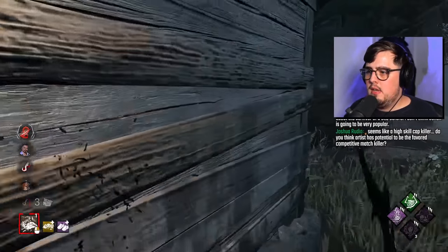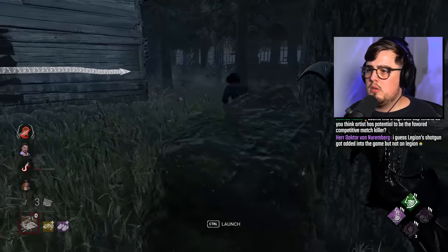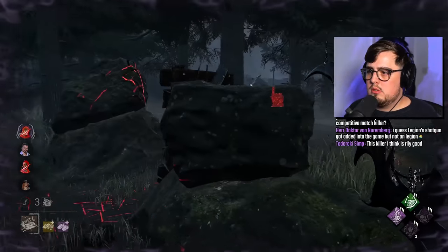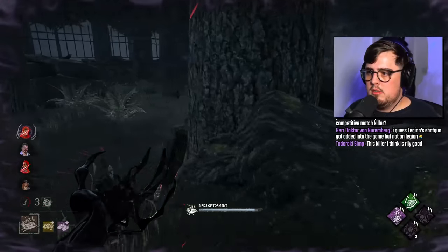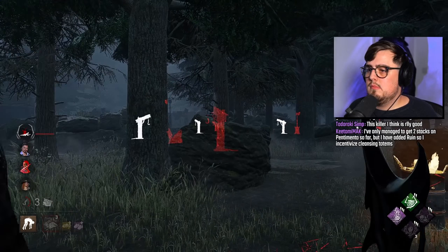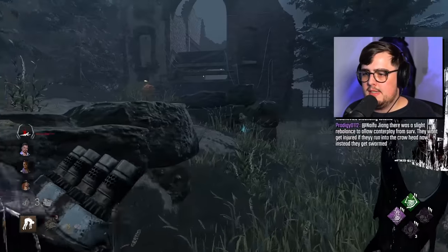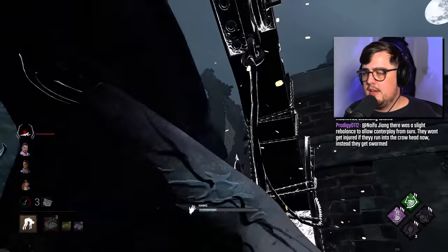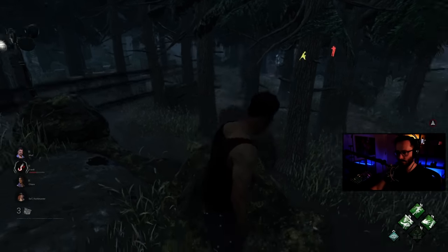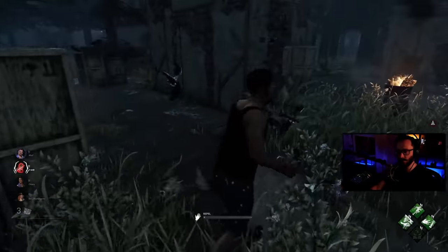We're going to do a cheeky one there and there, and allow him to potentially make the mistake at this pallet. I sent it out but it was too slow. He's currently trying to repel, and if he drops the pallet he will not be able to repel. There's a boon set up — not a big deal — it's probably Jonah's boon, which gives survivors essentially Unbreakable around the boon totem. There's a fire on that gen; we'll just get rid of it.